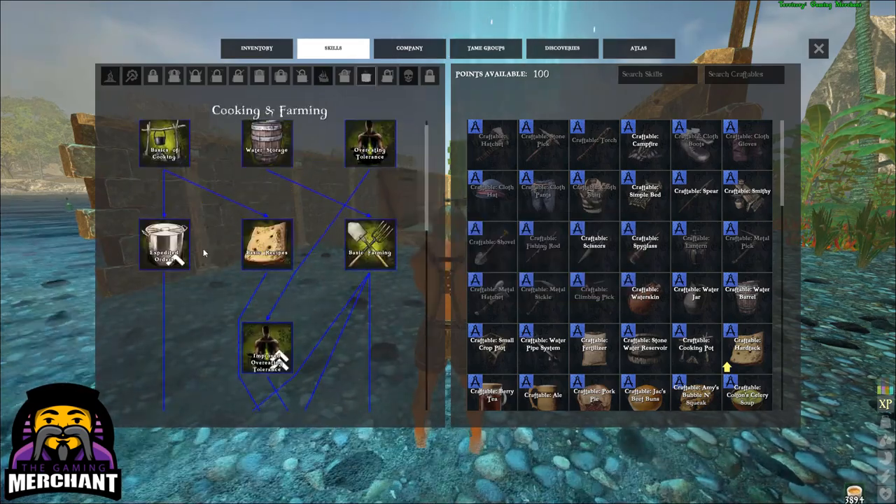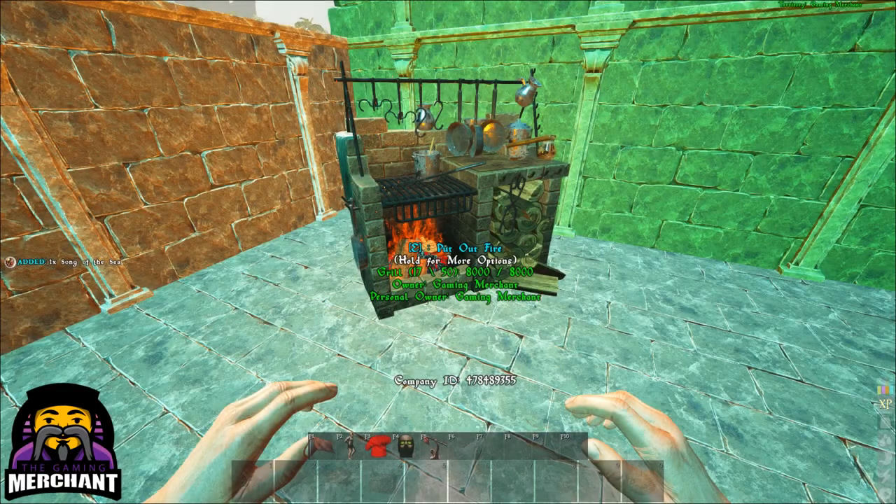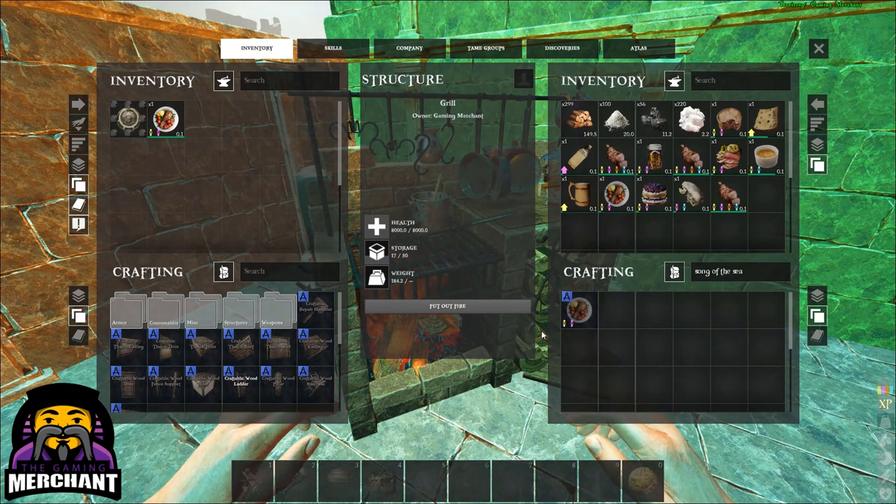To craft Song of the Sea you'll need 10 acai berries, 10 beans, 5 iodine, 10 onions, 5 poppies, 5 potatoes, and 10 prime fish meat.